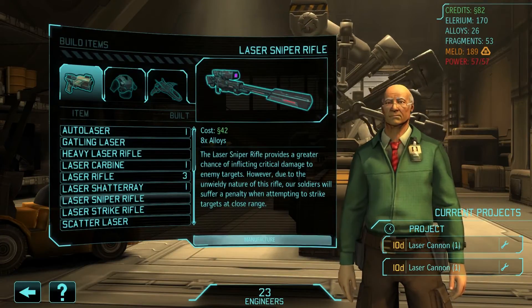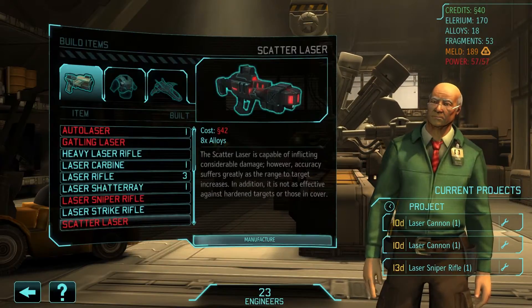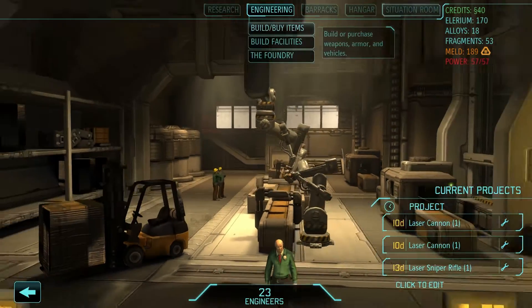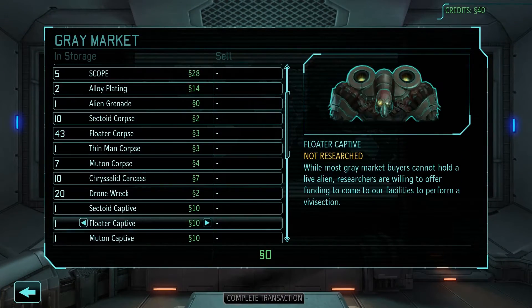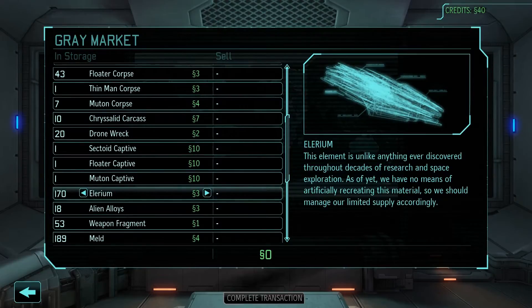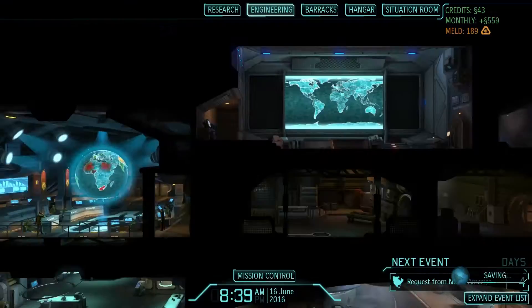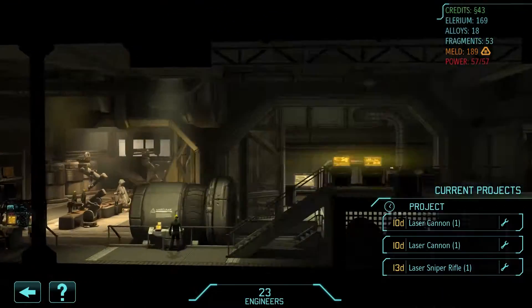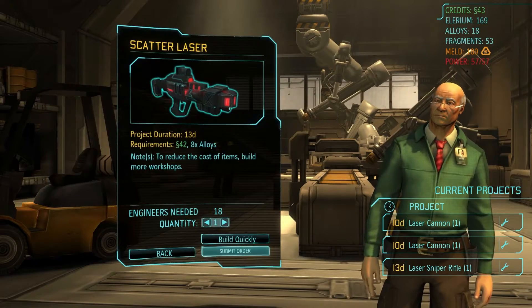So let's get the laser sniper in place, and then we also have the scatter laser, which is the next tier shotgun. That's going to cost us a whole 1 Illyrium. We go to engineering, build the scatter laser — away we go.